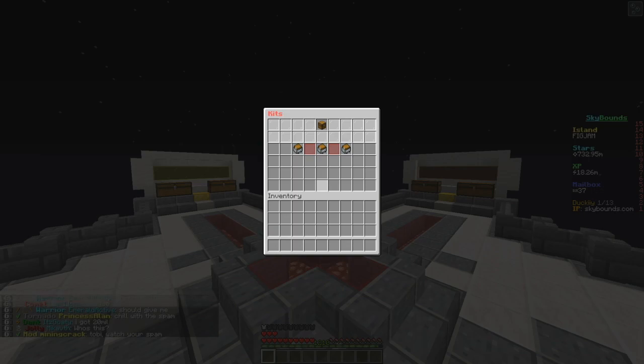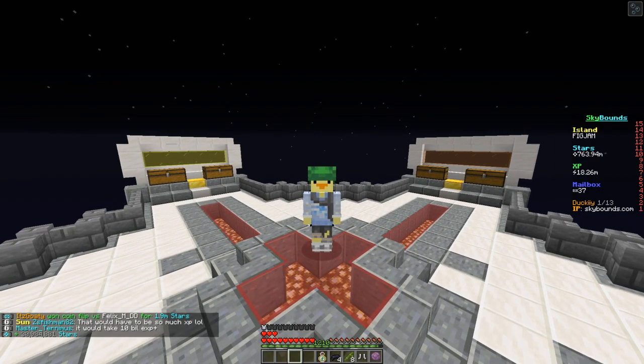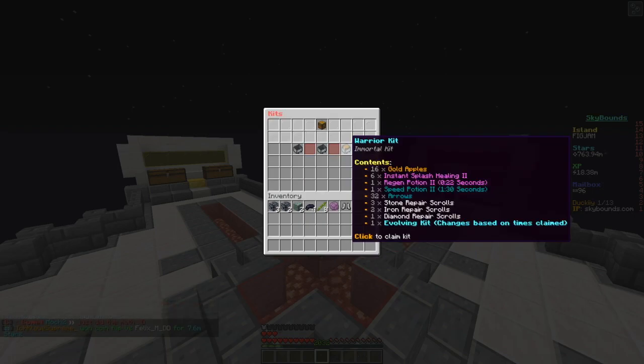My kit should be ready, so let's start by claiming my kits. I've got my Comet kit - I got two blaze spawners, two polar bear spawners, two emerald ore seeds, and 30 mil. I never get good money when I record, I always get really low amounts. This is the Warrior kit - it's like a PvP kit.